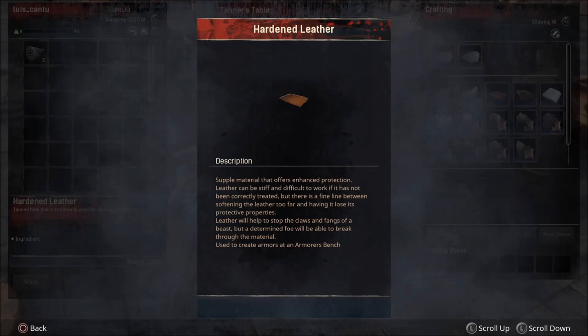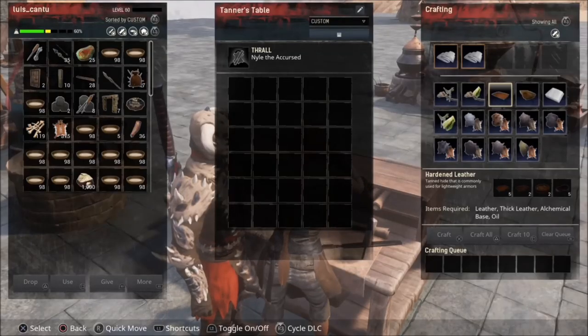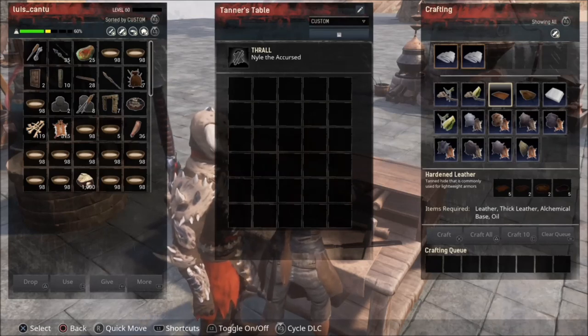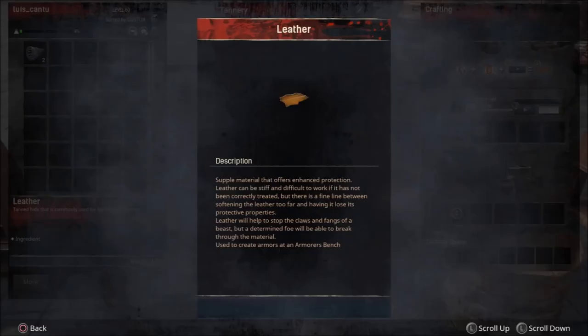Hello ladies and gentlemen, today I'm going to show you how to make hardened leather. The ingredients we need are leather, thick leather, an alchemy base, and oil. We're going to start doing this step by step.